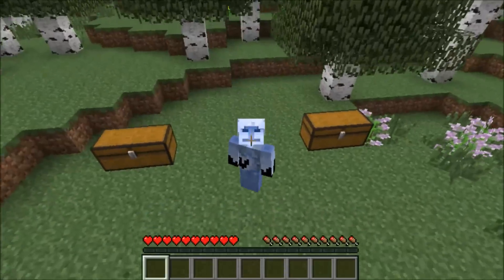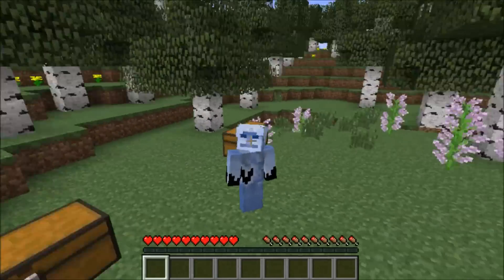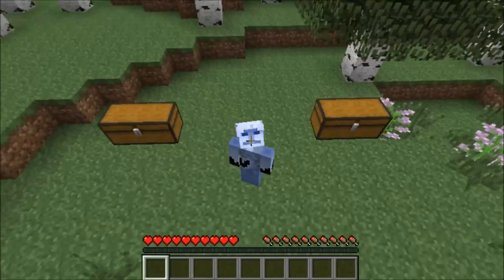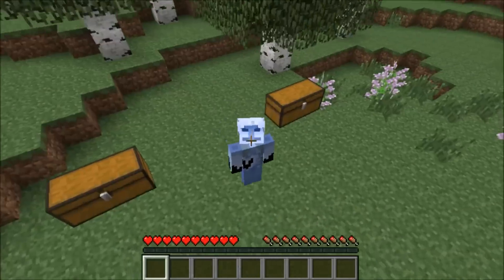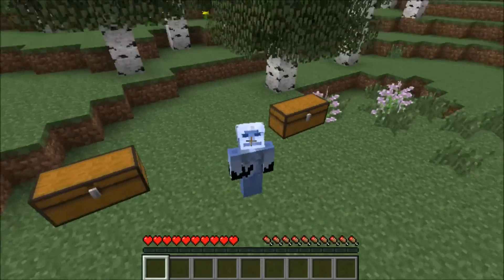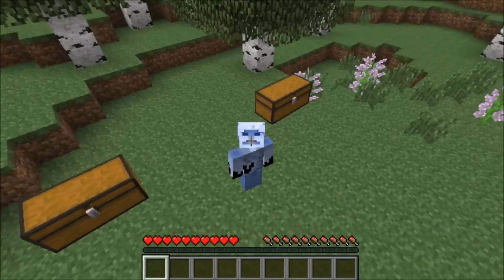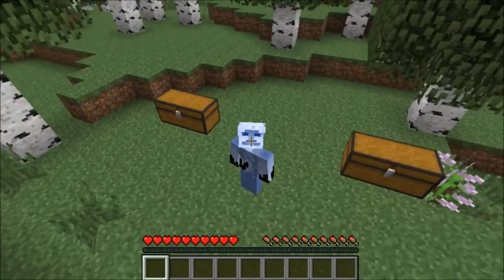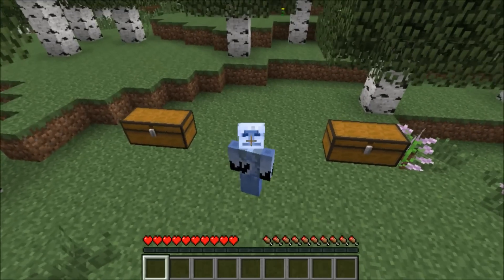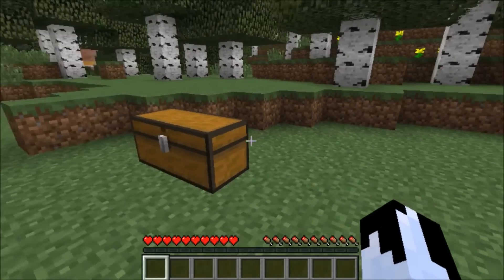In today's video, I'm going to be showing you guys an absolutely amazing Minecraft mod that actually adds the wood dimension and it also adds the golden herb dimension. If you guys want to play in these dimensions yourself, the name of the mod is the Any Dimension mod. I also downloaded this awesome armor mod which adds wood armor, emerald armor, all kinds of armor. The name of that mod is the So Much Armor mod.